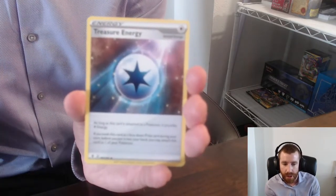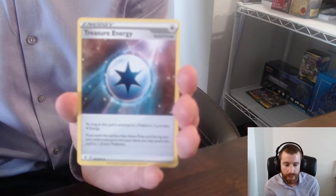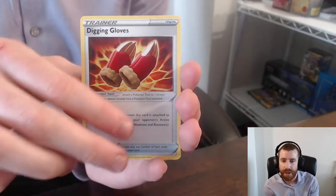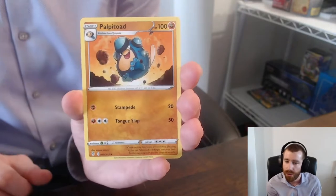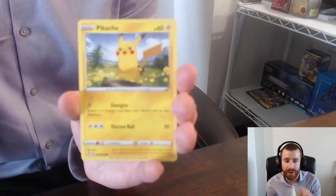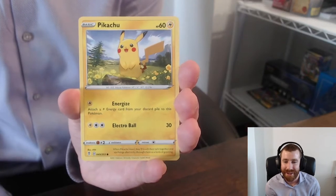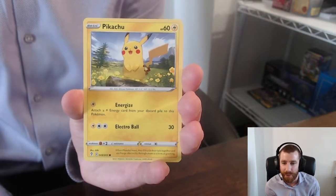I really like the binders where the pages are actually stitched into the binding — not the metal rings, because those can sometimes put dents or dings in your cards. If any of you have recommendations for stitched binders that can hold over 400 cards, please let me know. We got a Treasure Energy and digging gloves. And hey, the first Pikachu on stream — I pulled this earlier today in our short. Very, very beautiful artwork. Yesterday we got the holo Raichu.